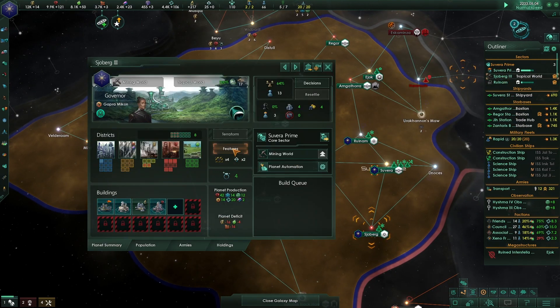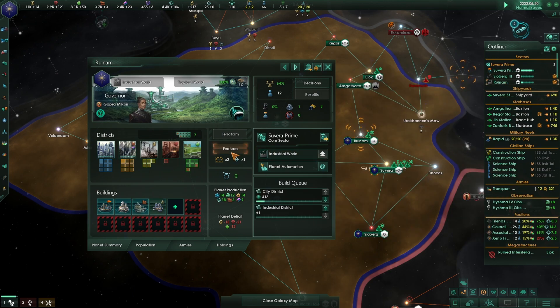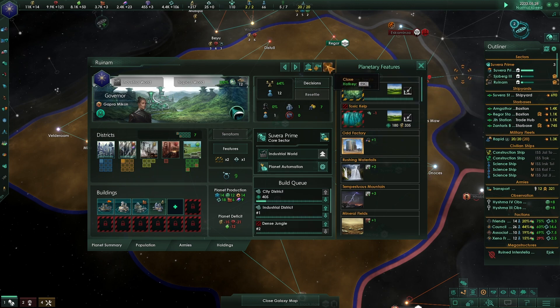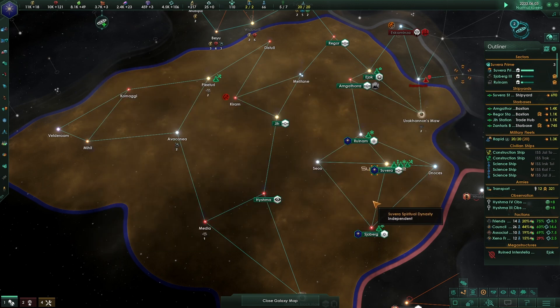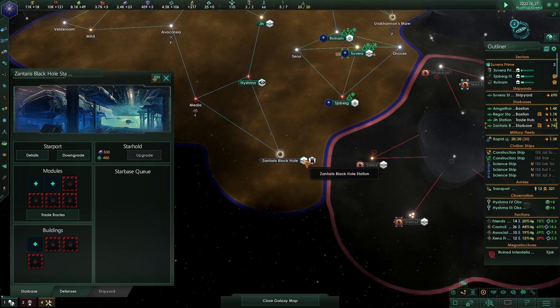We have some dense jungle here on Ruin Am - let's get to work on clearing that. Blocker cleared! That's nice. Down here is the black hole system.